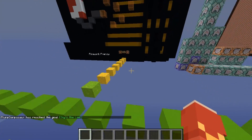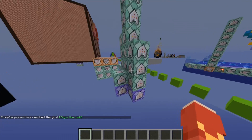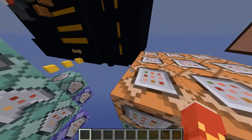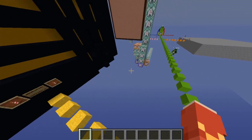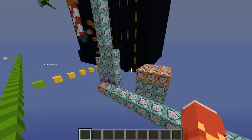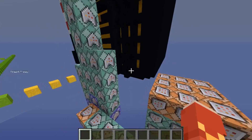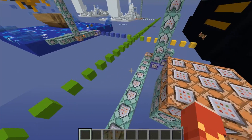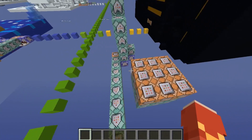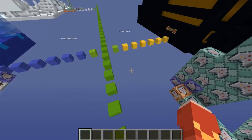There are tons and tons of different ways to use randomizers. The one I use uses armor stands and spread players, which comes with some pros and cons. Let's focus on the pros first. The pro: it works — that's a pretty good pro. The lag is almost none, unless you have a ton of different things. That's pretty much all the pros.